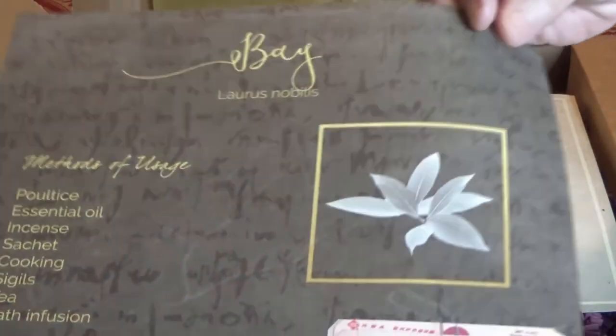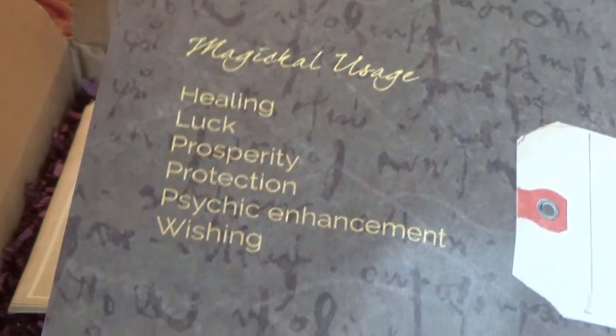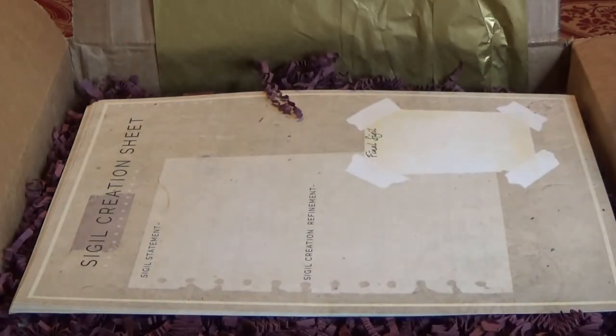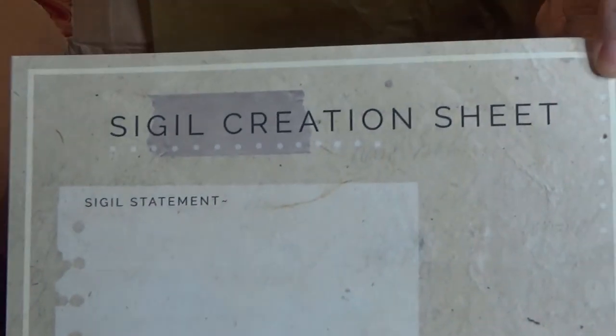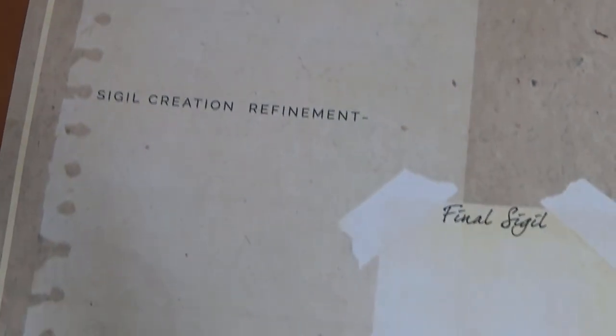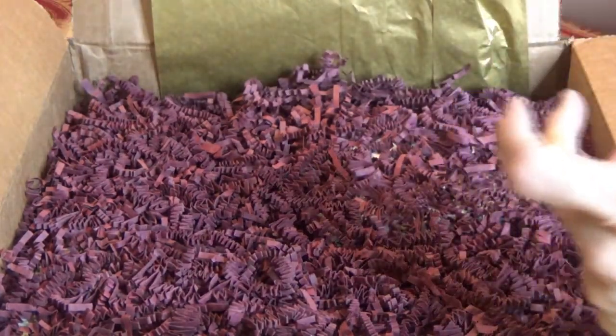We have bay leaves — another herb that we'll work with. It's used for healing, luck, and prosperity. You can also use it in cooking, incense, and bath infusions. There's a sigil creation sheet in here, and there are several of those — a lot of room for creativity.